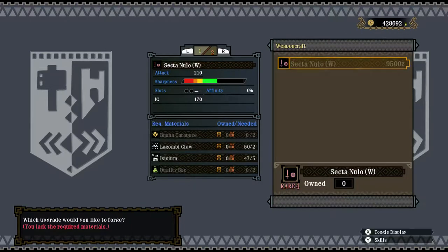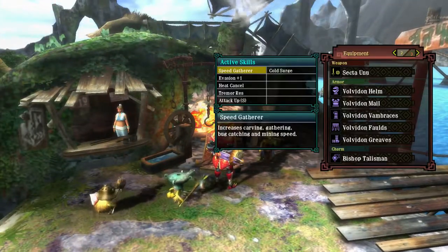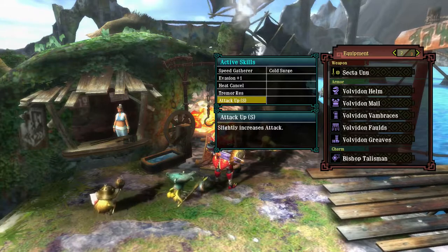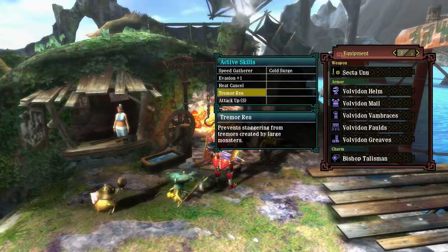Stage — this all seems to be mostly a high rank one. Quality sac, that's probably a high rank material or something like that. So yes, that's the weapon of choice. Skill-wise, got speed together, Invasion plus one, Heat Cancel, Tremor Resistance, and Attack Up. It's a nice armor set really — has a nice amount of skills that can be useful, especially Tremor Resistance in this case.